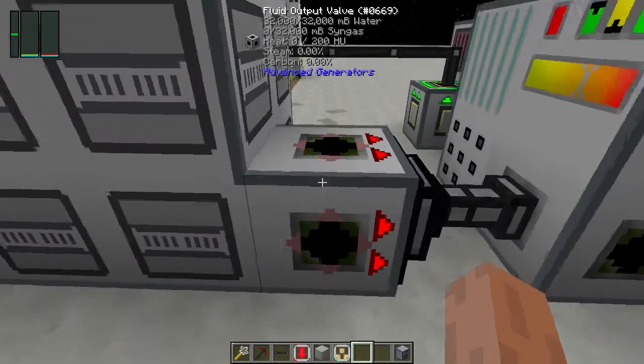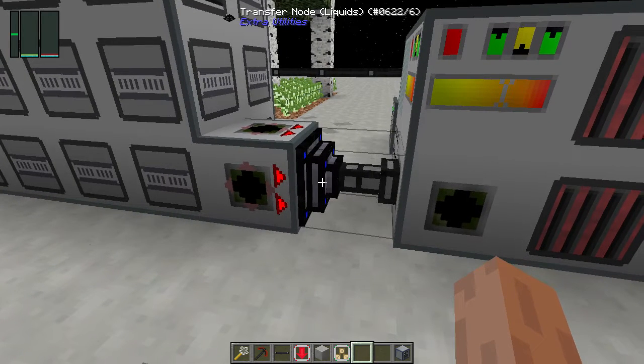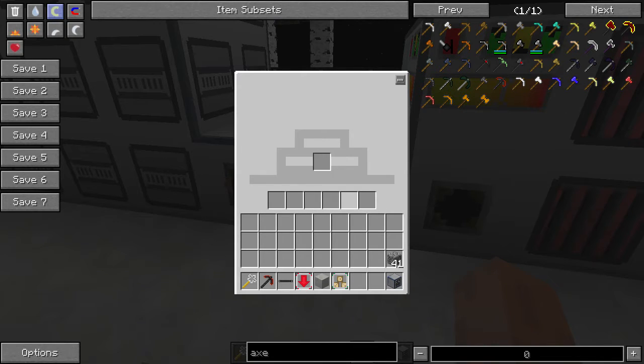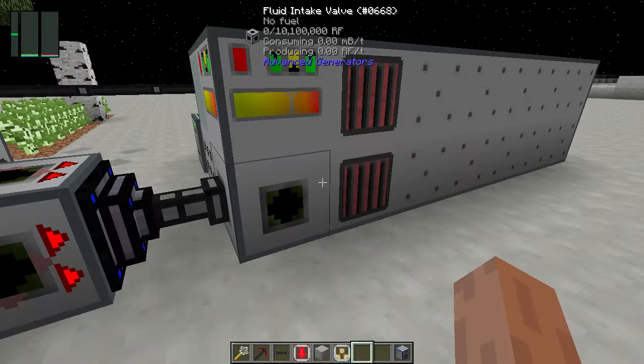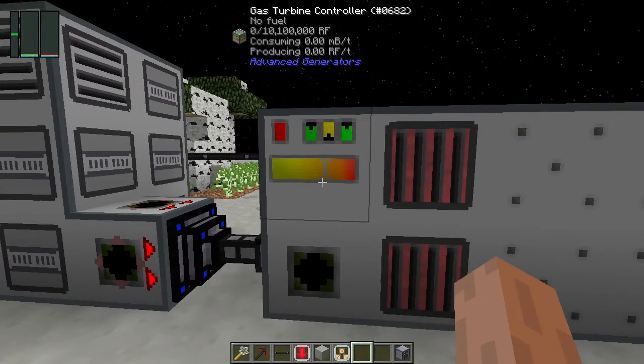On the far right we have a fluid output valve connected to a transfer node for liquids. There are no upgrades in this one — you can add a speed upgrade if you desire, but once the system is filled up I don't feel it's necessary.